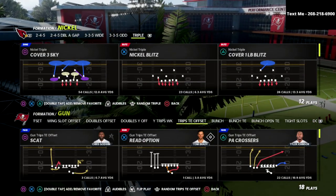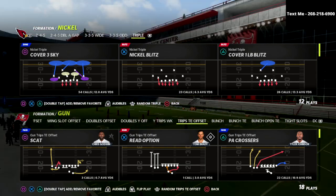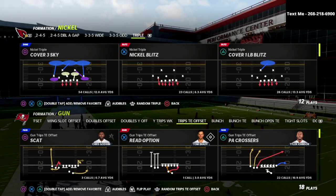In this video I'm going to show you how to absolutely get instant sacks against trips side in, even when they max protect. They only block seven people, and we are going to be able to get instant pressure.